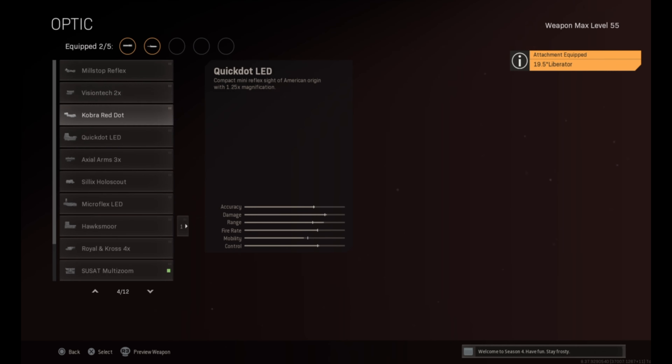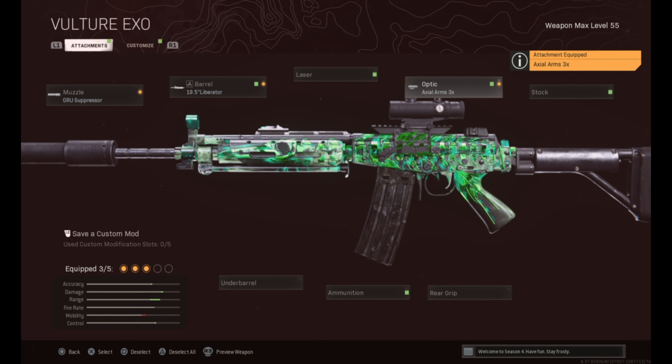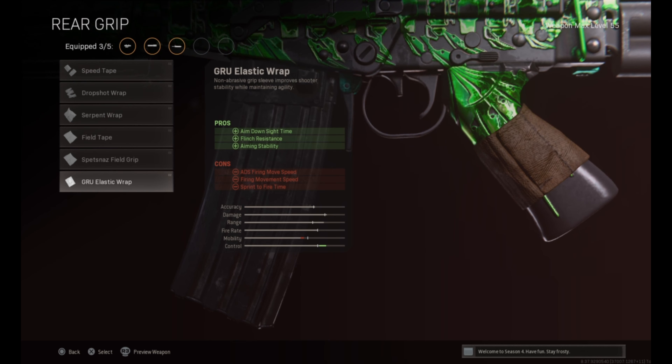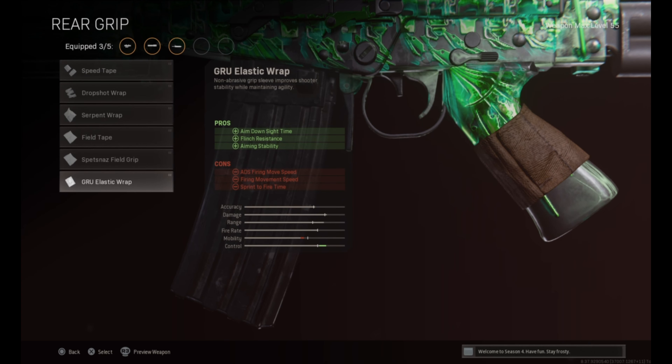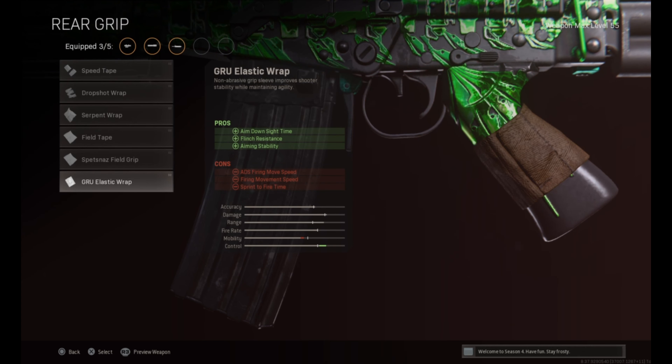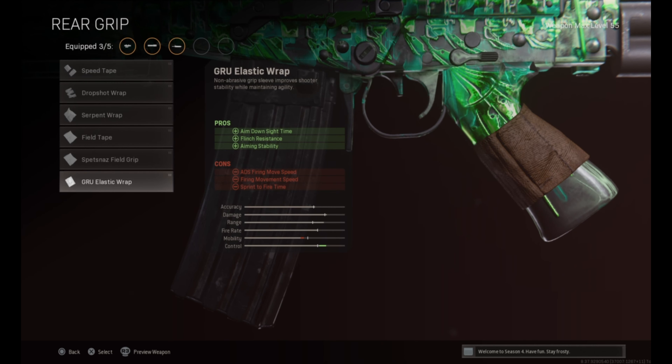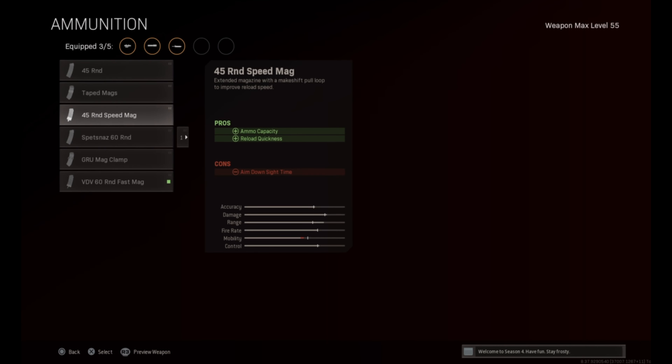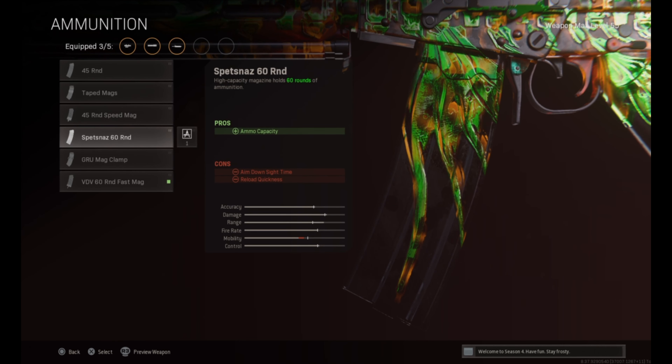For optics, I like the Axle Arms 3x zoom — it seems to be what everyone else is using too, but I'm older and I just like that zoom. Now this is what gives you the piece de la résistance: the GRU Elastic Wrap. It gives you that aim-down-sight time, and it's going to make it so that you have the 458 millisecond ADS so you don't take forever aiming down sights. That is what makes this very viable against meta weapons. As far as ammo goes, I'm gonna use the Spetsnaz 60-round mag — that's my favorite right now, plus I like having 60 rounds.